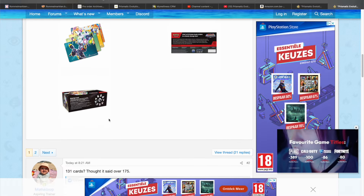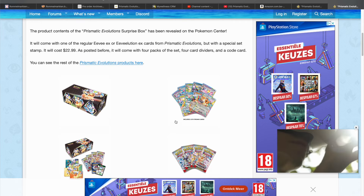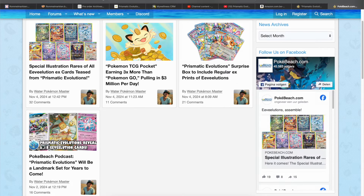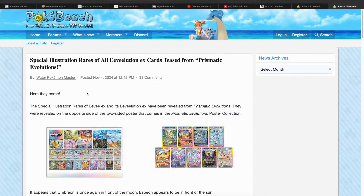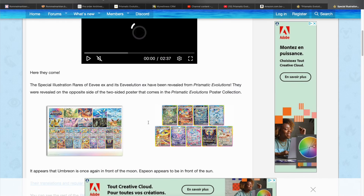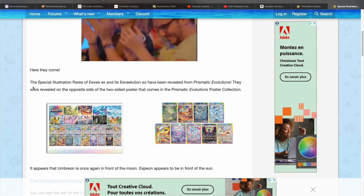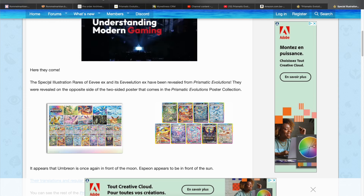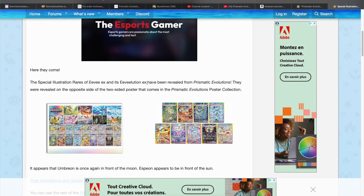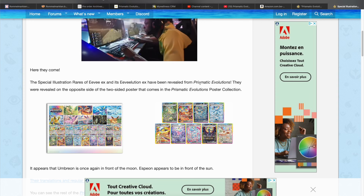That is cool — I'm actually reading this for the first time too. But the main focus of today's video of course is going to be the SIRs for all the Eeveelutions. Was this a mistake? I don't think this was supposed to be leaked. The Special Illustration Rares of Eevee EX and its Evolution EXs have been revealed for Prismatic Evolutions — actually wait, it's not a leak.